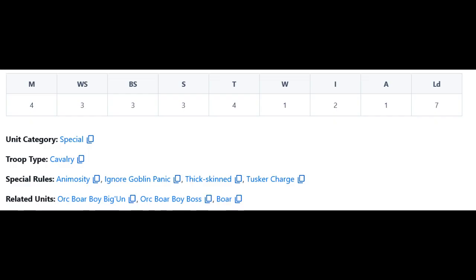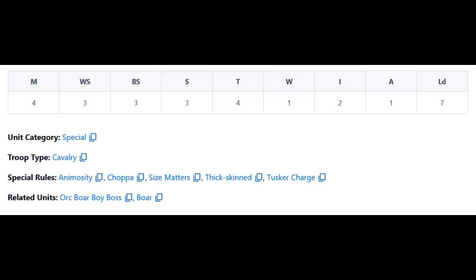From 6th edition to 8th edition, the profile of the Boar Boy is essentially the same. Their two standout features are toughness 4 and initiative 2. In 6th edition they have the ignore goblin panic rule, which is eventually folded into the size matters rule for 7th and 8th edition. Their basic equipment is a hand weapon and light armor, with the option for a spear and shield. In 7th and 8th edition they also gain the Choppas rule, which gives them plus 1 strength on the first round of combat. Thick Skinned gives them a 2+ armor save for being mounted on Boars, and Tusker Charge grants their war Boars plus 2 strength on the charge — making the Boar strength 5 on the turn it charges, which is an insane level of strength for a mount.